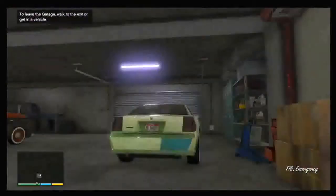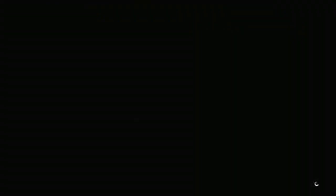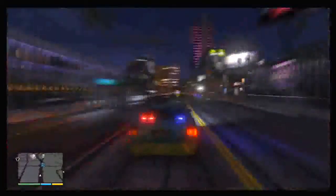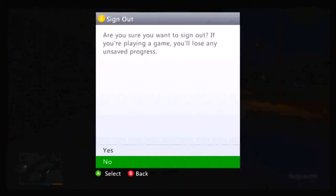Once you've done that, walk into your garage and pick out the vehicle you want to bring online. This can be any vehicle, though some you may not be able to store. Drive it all the way down to the Eclipse Tower that you set as your last location, and park it outside.